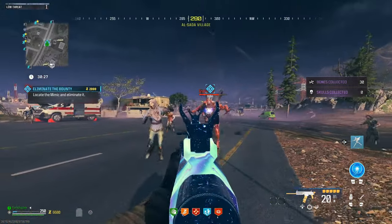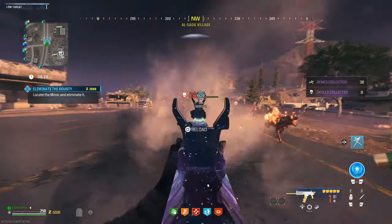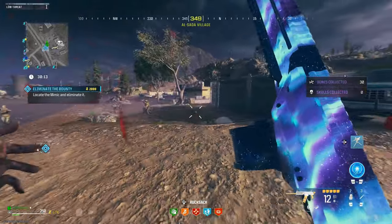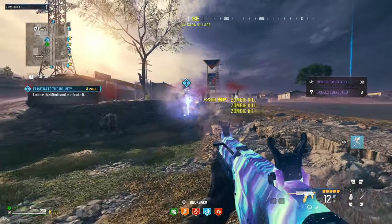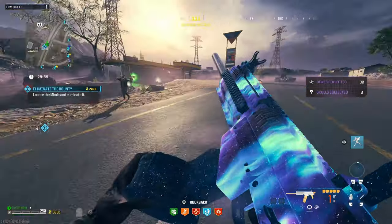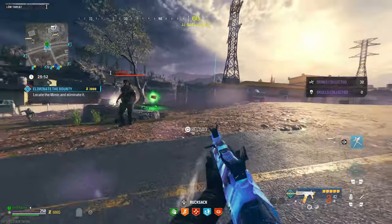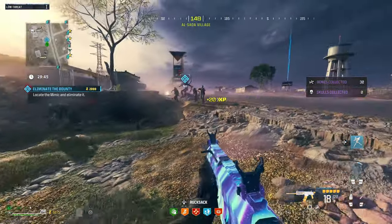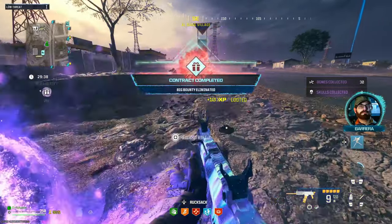Getting a bit frustrated with the reload and the mimic running to the side. Zombies keep spawning in while I'm trying to fight. Getting a max ammo — super big W for us. None of these zombies matter once I eliminate the bounty target. Got him. It was definitely faster than the first one but still a bit of a struggle — not surprising at all. I need to find another bounty; luckily there's one nearby.